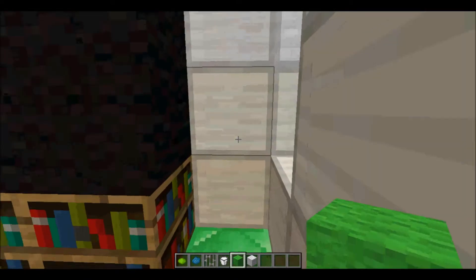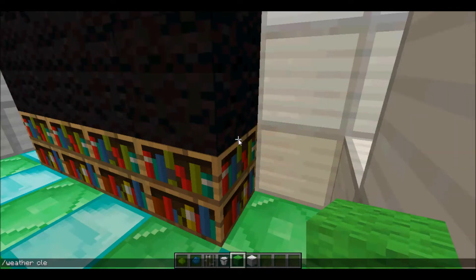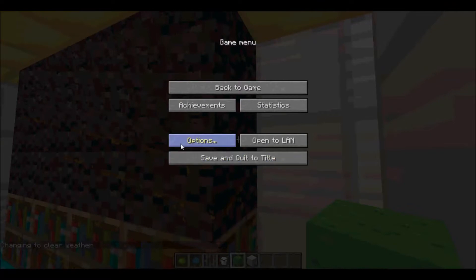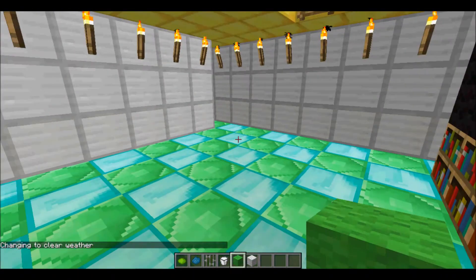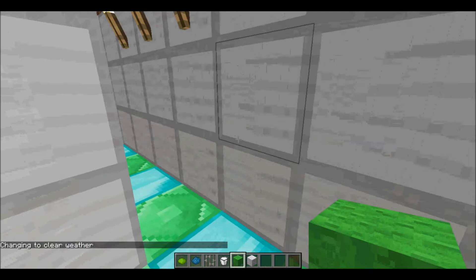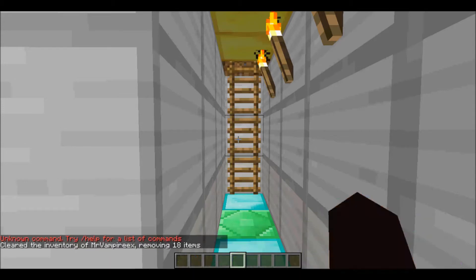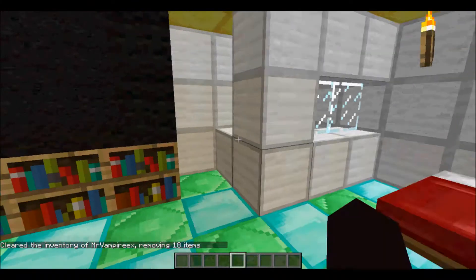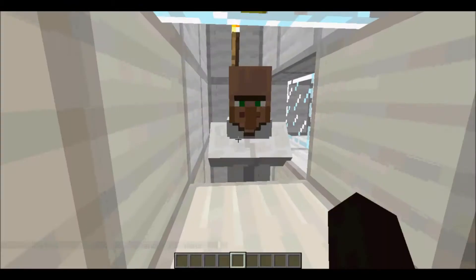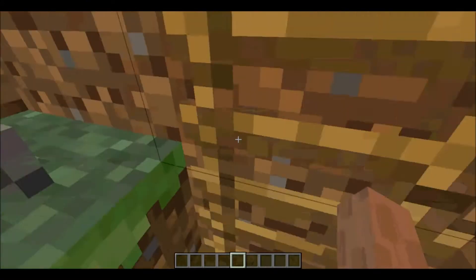We're lagging really bad right now so slash weather clear, and then we're gonna go peaceful for this. There was a freaking Enderman right inside here. We're gonna clear our inventory, and yeah I did spawn the villager in here just for the fun of it. I could just trade with him. Basically this is underground and to get out you just...